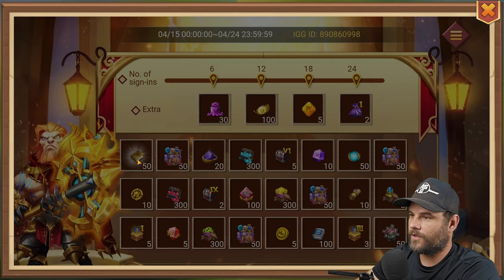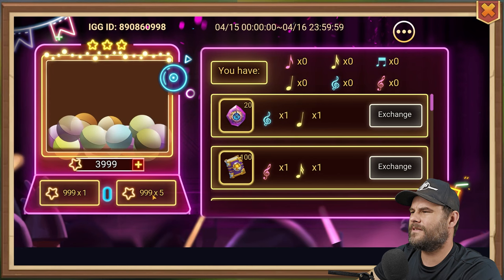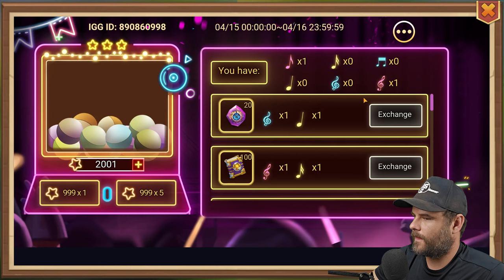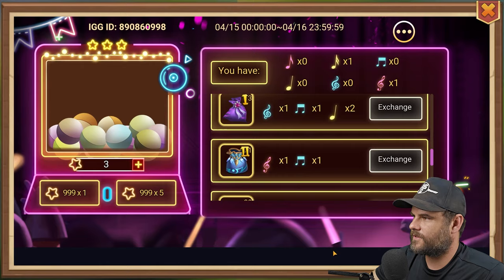For the Grateful Times gift machine event — it's a stupid event that I don't like. There's not much Adeptness in the gift machine; it uses so much to give so little. I can exchange one codex book for 200 Adeptness, which I'll do right now, and that's it. I can exchange that one as well.